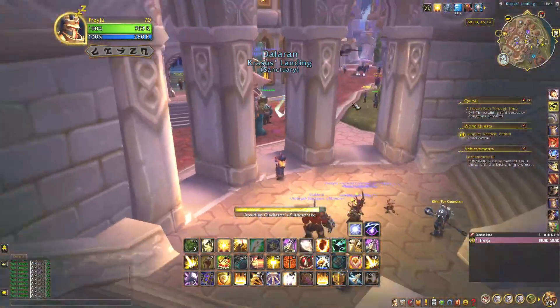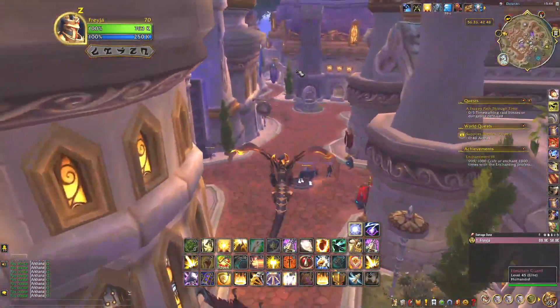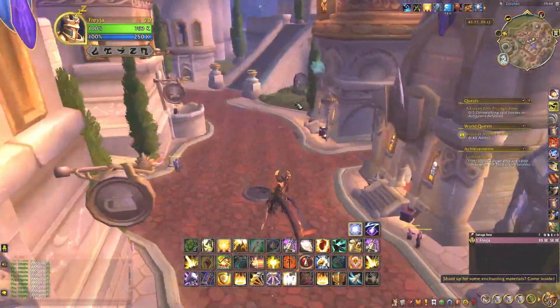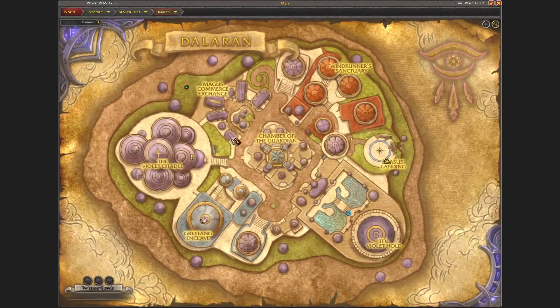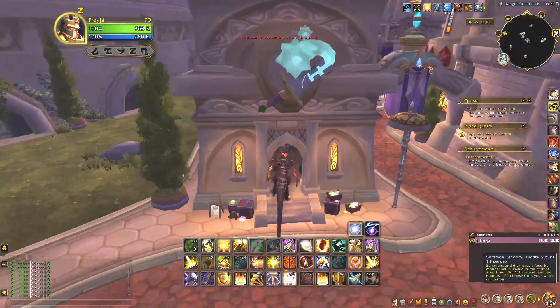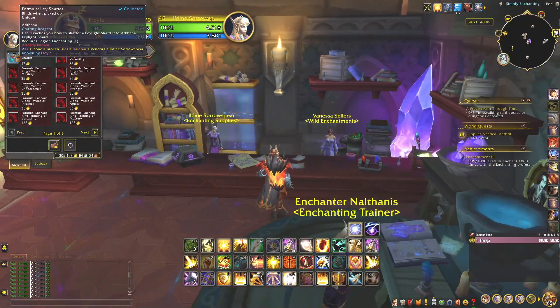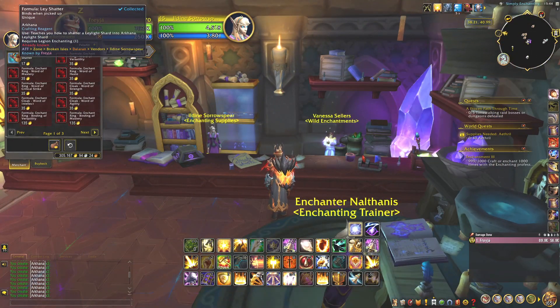And it's located like in the center — I can show you where it is. It's here in the middle. There it is, and it's located right here in this building. After you have learnt enchantment and talked to this guy, you can buy the recipe from this vendor — the formula, or the recipe you get for ley shatter.